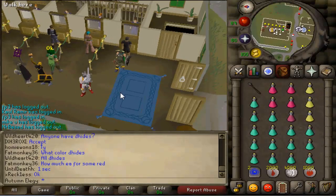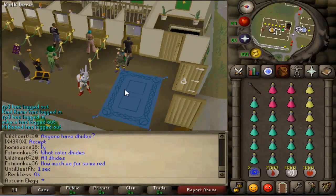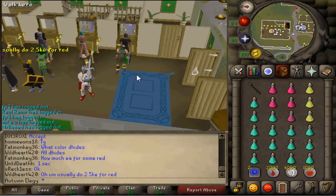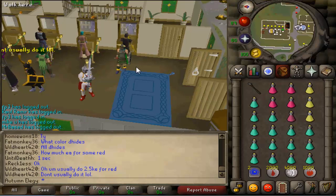Hey guys, my name is Caleb, welcome to this video. This video is going to be a guide on how to kill the Dagannoth Rex with Mage. In this guide I'm going to go into detail on what gear setups and inventory setups to use and how to actually get to Rex and make sure that Rex is safe spotted properly.